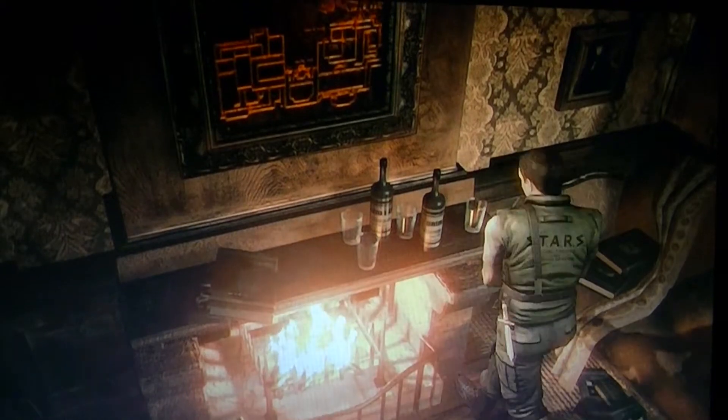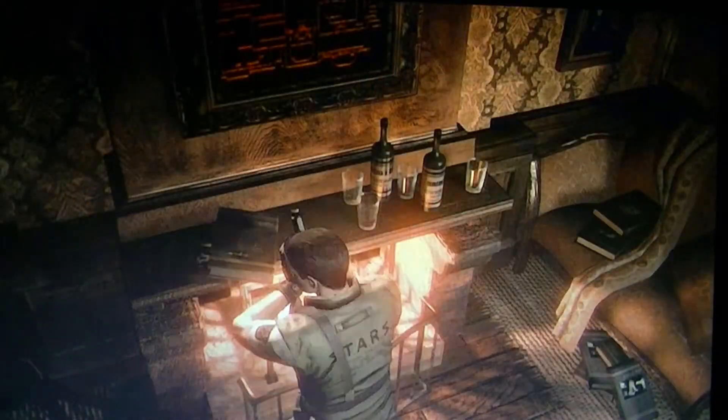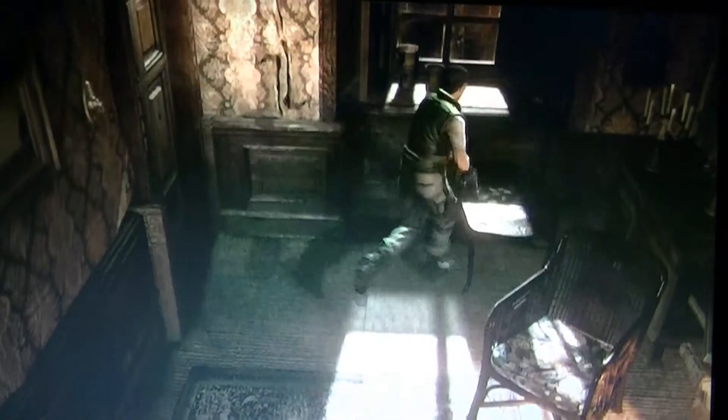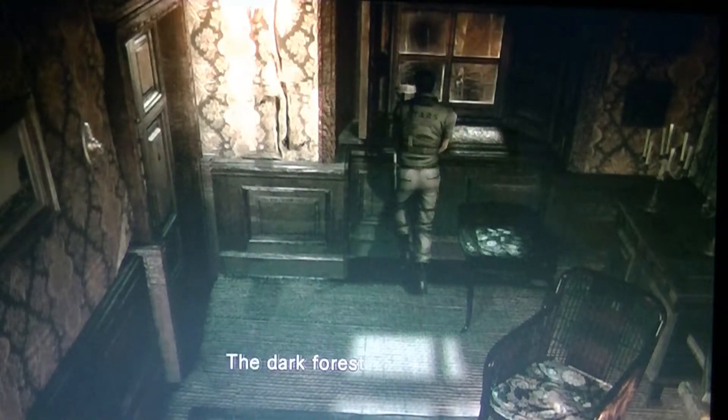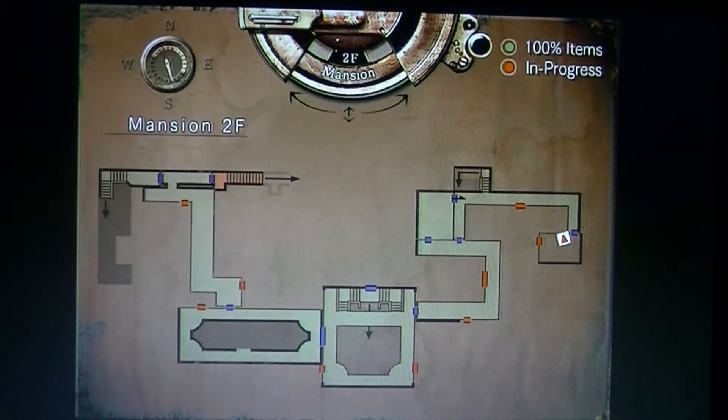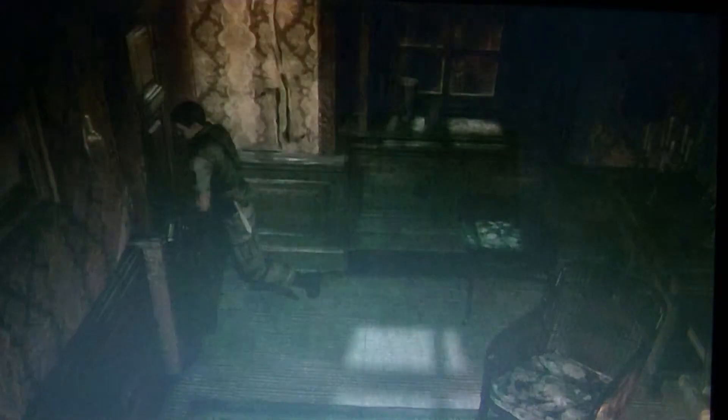There's nothing behind that picture. I don't know where to go now. I already did this area. That door is locked because I need the helmet key. I'm gonna have to go all the way back and try to find where this old key goes. And when I was thinking about that balcony, I wonder if that was one of the symbols related to the dog whistle puzzle.